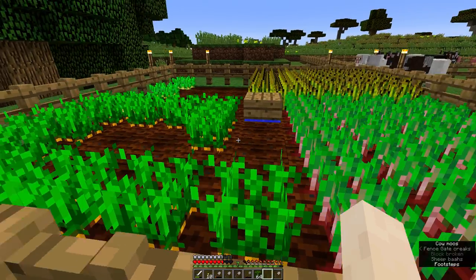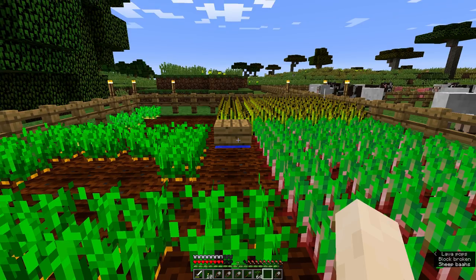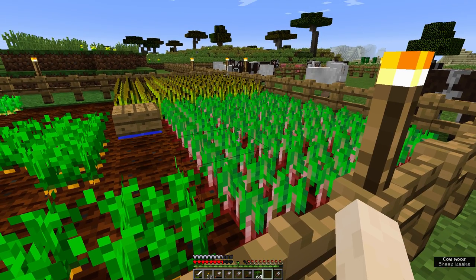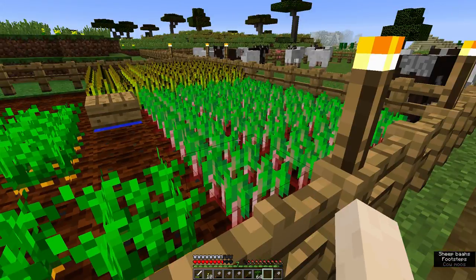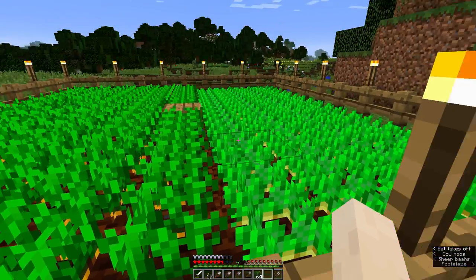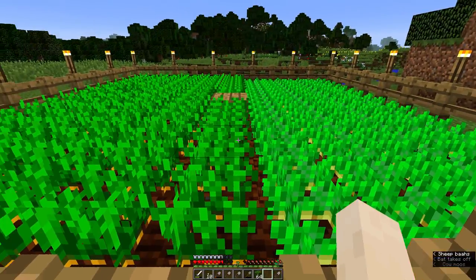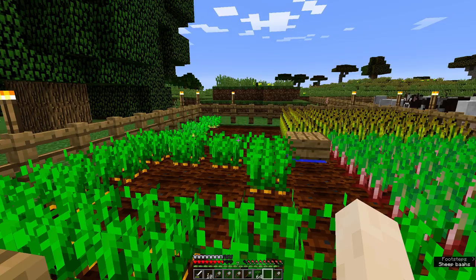This side is going to be beetroot and potatoes, because beetroot is really obvious because it's pink, but carrots and potatoes look pretty similar. This is going to be my carrot and potato garden and this one is going to be my beetroot and wheat garden.